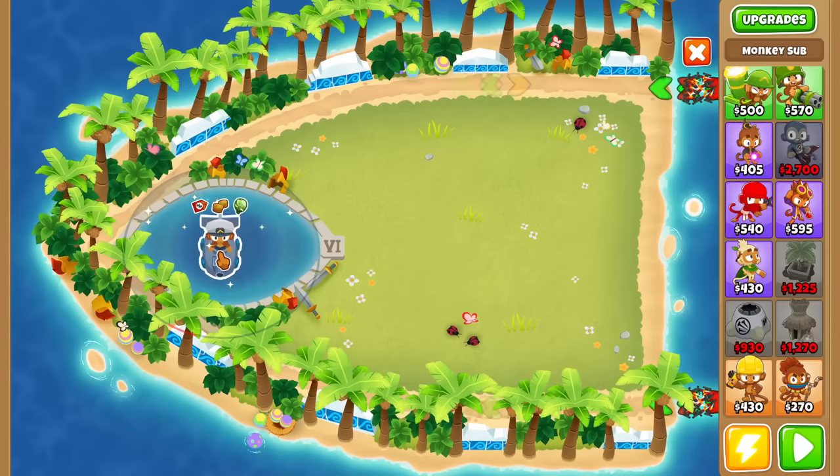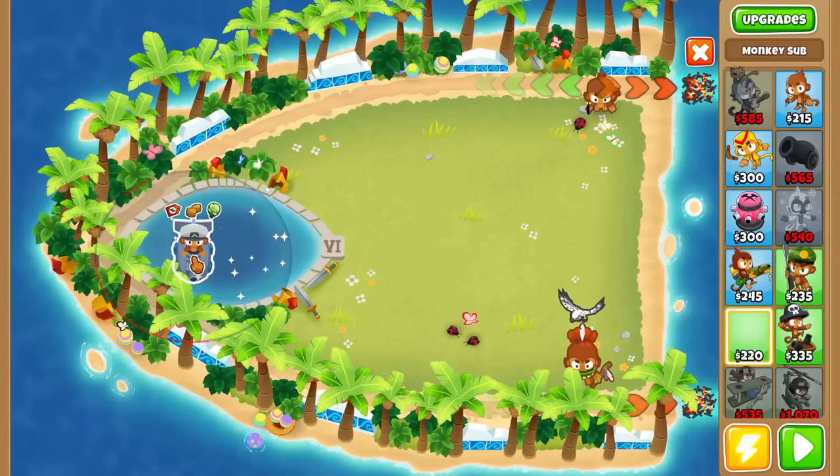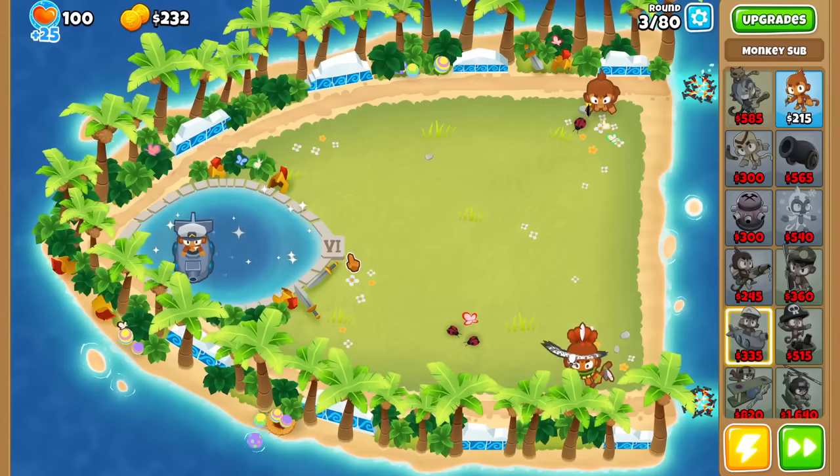I'm not going to use water towers obviously because I need to go for birds. However, for science, I'm just going to drop one down. The gimmick on this map is that the eye will close after several rounds, and you have to pay increasing amounts of money — similar to Workshop — to release that plot.